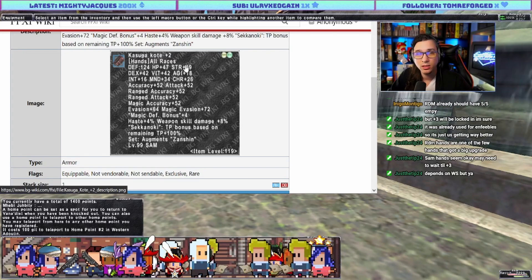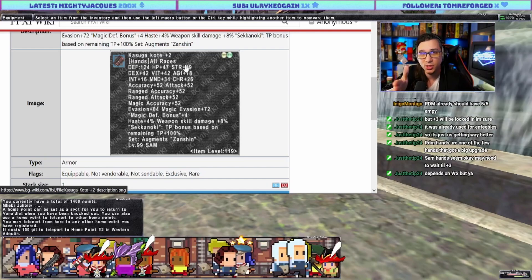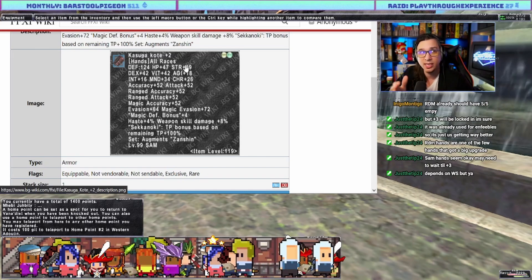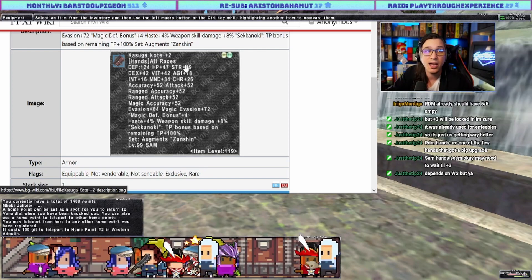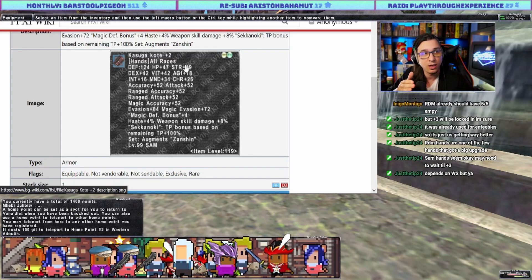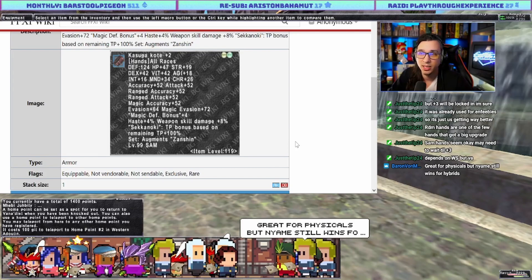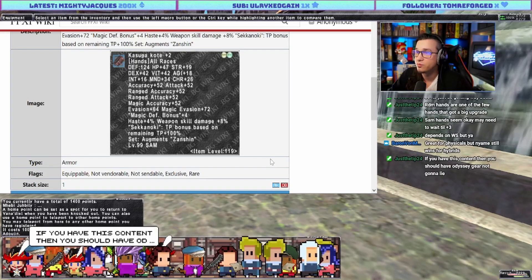My first opinion is based on end-game experience with high-rank Naami and similar gear. If you're building a Samurai from scratch with access to this content, this WSD 8 is going to carry you for quite a long time. The plus three will likely be best in slot depending on what we see with maybe Naami rank 30. Great for physicals but Naami still wins for hybrids.